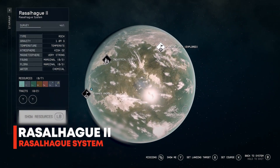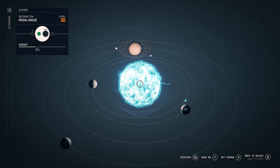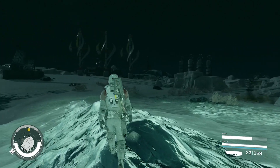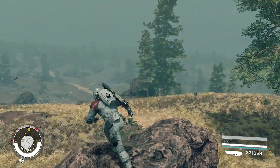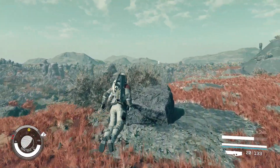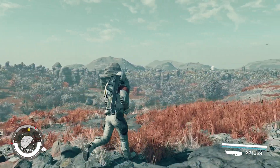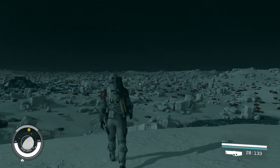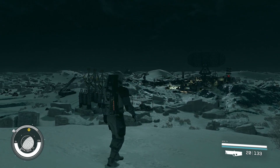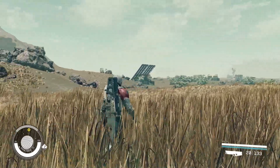Next up we have the Rasselhague 2 planet — I probably butchered that pronunciation, but I'll go with it. This one is located up and to the right of Alpha Centauri. It has some very different biomes: frozen fields down the bottom of the planet, and two other biomes with entirely different color palettes and some very odd rock formations. One has sort of green grass and the other has red grass, but the most interesting part is definitely those weird rock formations scattered throughout. I climbed a few mountains and could see just how many man-made structures there were — pretty much all of them tend to have something cool or just ammo and loot to steal.